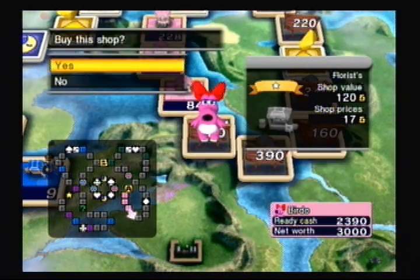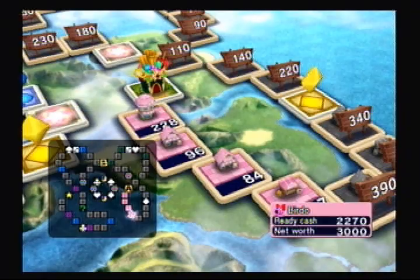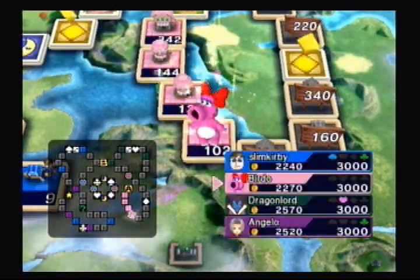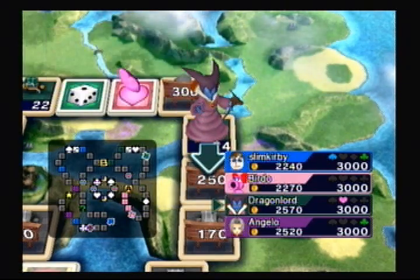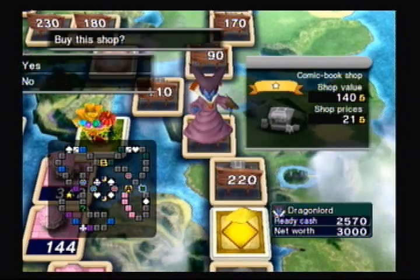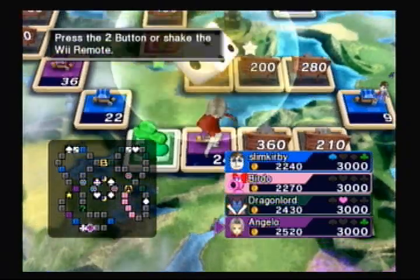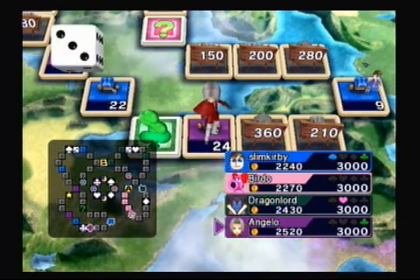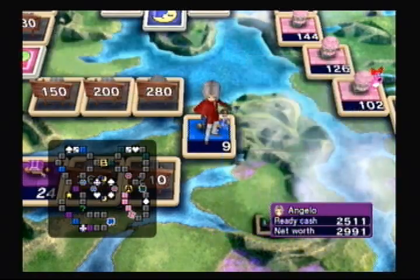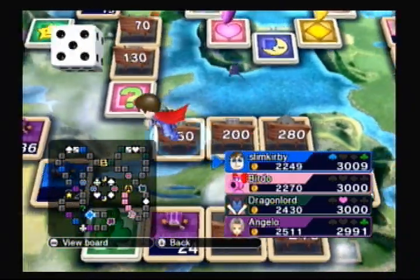Seriously, what the heck Birdo? Birdo is on a very early roll and that's gonna be a very dangerous section. I swear, if Birdo gets another one I might just scream. He's really setting the bar pretty high. Dragon Lord, you're gonna have to do something, because I'm not liking that. He actually avoided the arcade for an empty space, which honestly I probably would have done the same thing myself at least on this first turn. I found out off-camera that there are certain AI that will avoid the arcade in every single situation. I believe Platypunk is actually one of those AI.